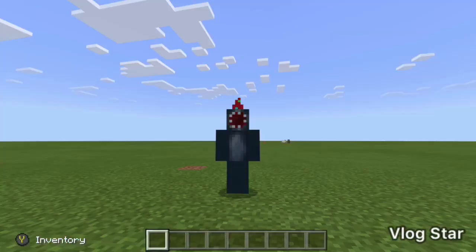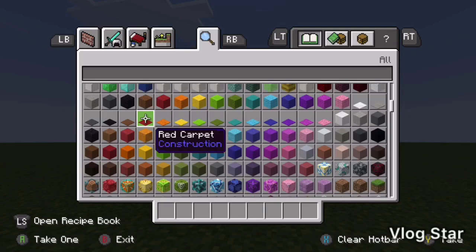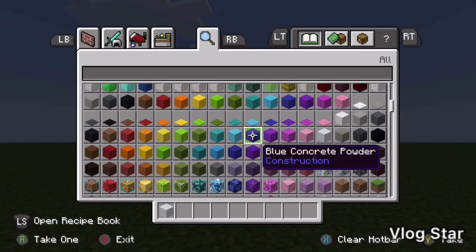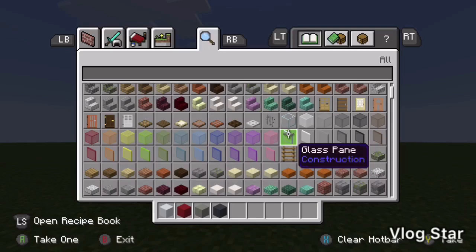This video was inspired by a YouTuber — I'll leave the link in the description. Starting off with the stuff you'll need: some white concrete, followed up by red concrete, some light gray concrete, and gray concrete, and next you'll need some glass.